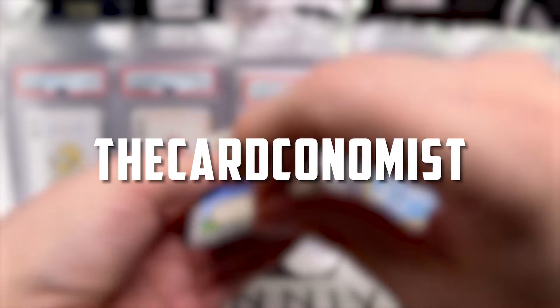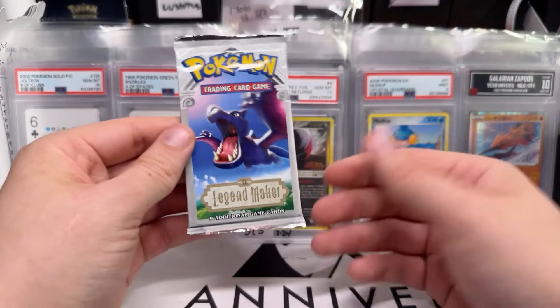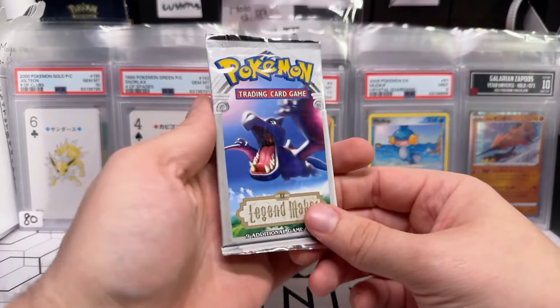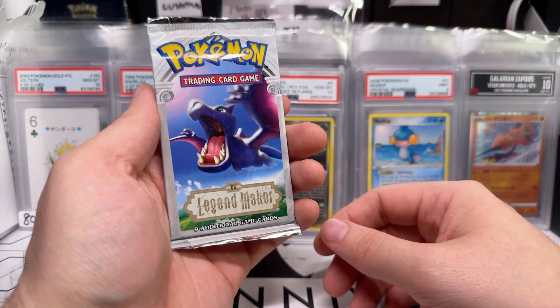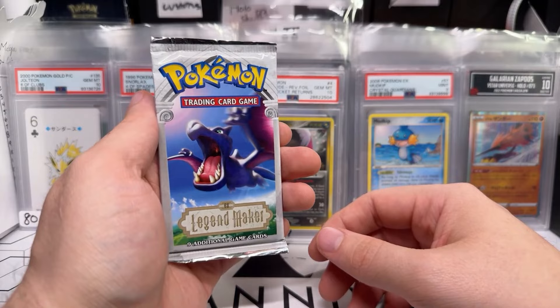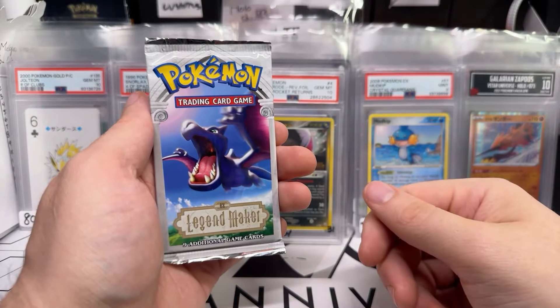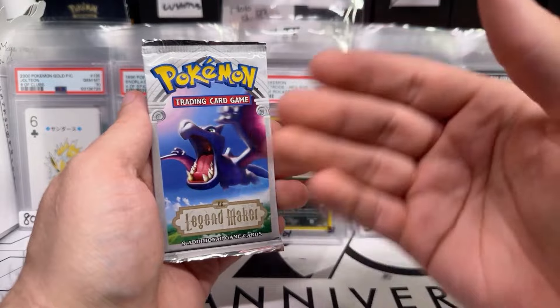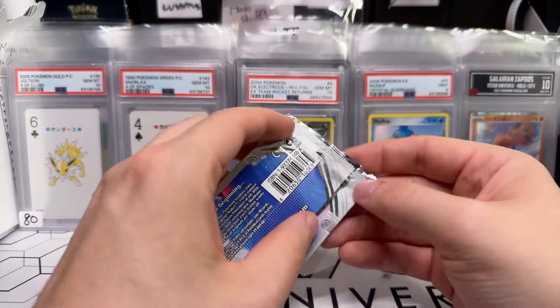Here we go — we got a Legend Maker booster pack for Mr. LaFlame, one whole pack. I told my wife about this 'the boy who lived' narrative and she was laughing. That's how they see him now — his ear scar is basically like Harry Potter's lightning scar. And maybe Voldemort is Nancy Pelosi or something.